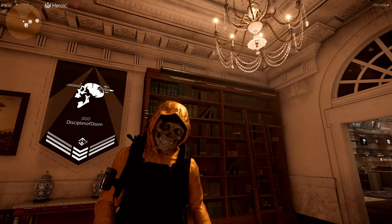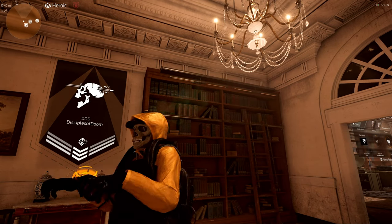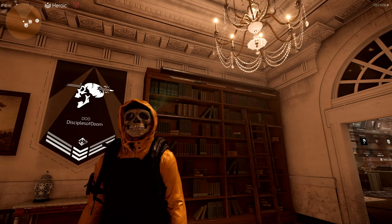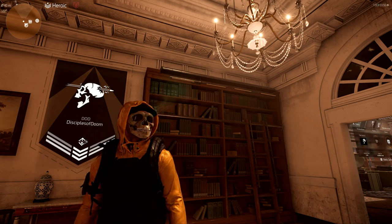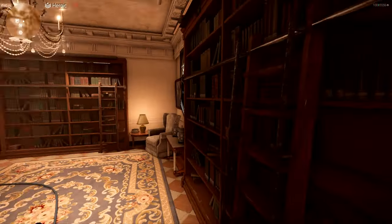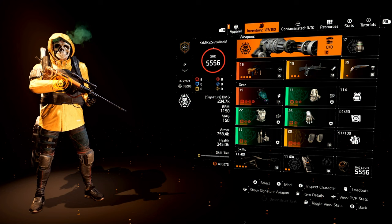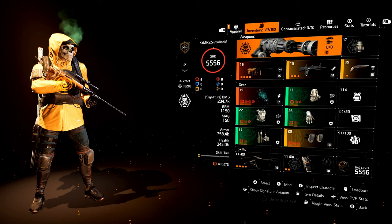What's going on, YouTube? Kamikaze Von Doom here with another Division 2 build video. Shout out to the DoD — Disciples of Doom. In today's build video, I'm going to show you one of the hardest-hitting Bighorn builds you'll ever see in Division 2. So sit back, relax, grab that popcorn, don't forget to hit that like, subscribe if you haven't already, and let me know what you think in the comment section below. Let's go ahead and jump into the build breakdown. I'll show you all the damage numbers and everything afterwards.